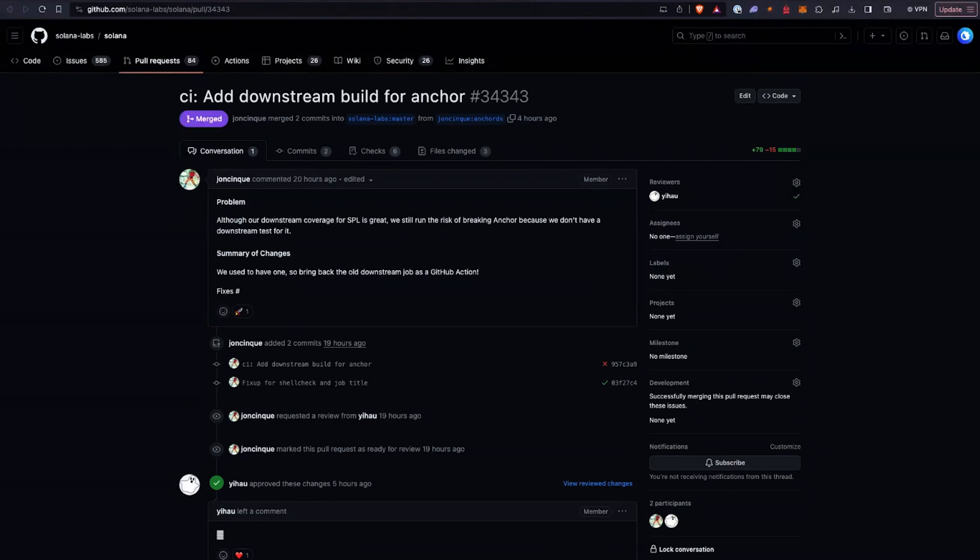My personal favorite commit is Anchor-related, and it's on the Solana monorepo. John Chinque, the man behind the SPL programs, effectively added back in a test to check Anchor and make sure that Anchor builds within the Solana monorepo. So every commit to the monorepo itself is going to run a test and build with Anchor to verify that Anchor still fully builds and is fully compatible. Should there be any issues, the engineers can dive in and figure out those incompatibilities. It's a great thing that will keep future downstream changes to the Solana runtime, programming environment, and Anchor more in sync with fewer breaking issues.